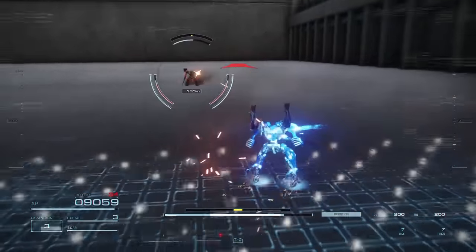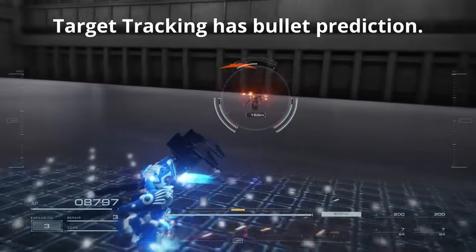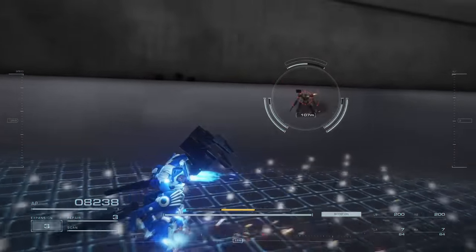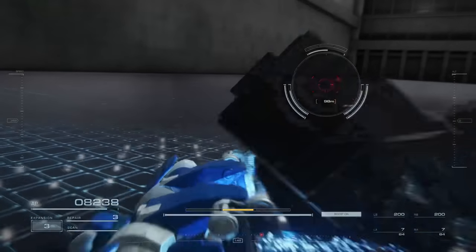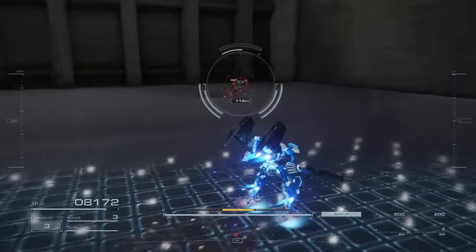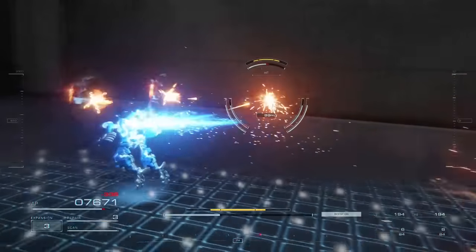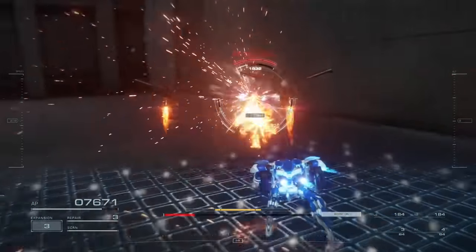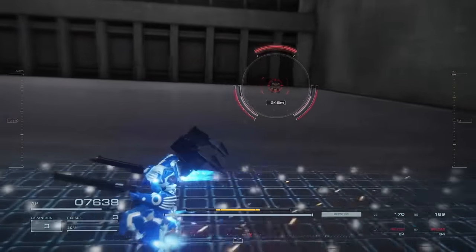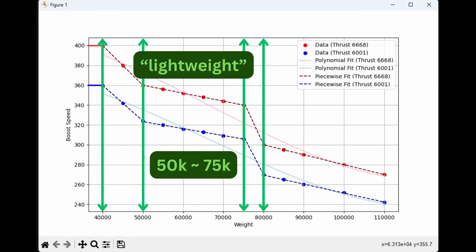There is no such thing as outrunning target tracking, but you can indeed make the target tracking slower when retargeting you after you quick boost by being faster. While your AC's base movement speed and therefore thrust is a very important stat on your booster, you need to be able to make use of the speed — to stick close to your enemy or better kite and reposition your AC. Therefore, the most ideal weight bracket to stick to, even if you want to be fast, is the 50k to 75k weight bracket for lightweight builds.